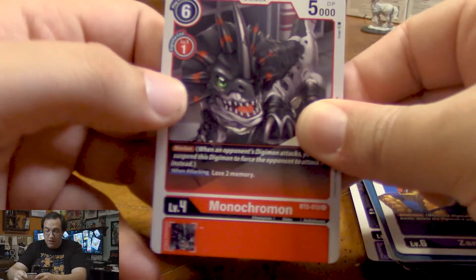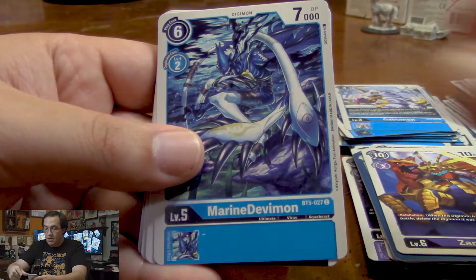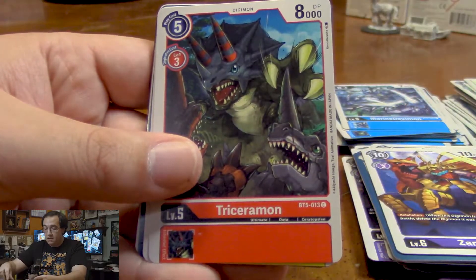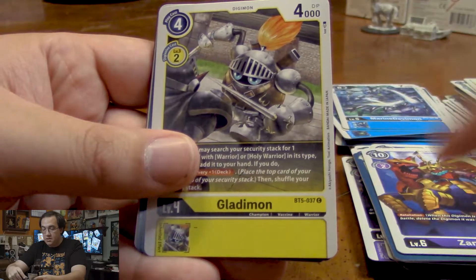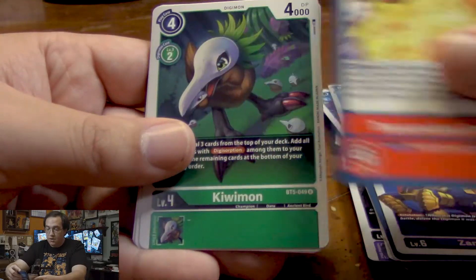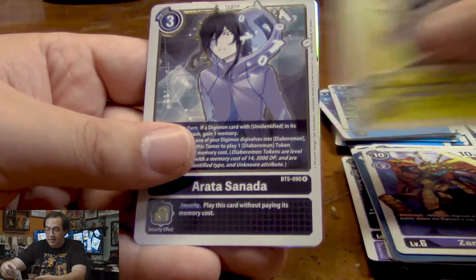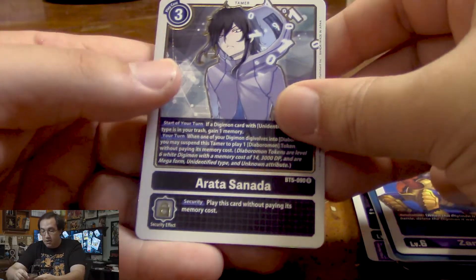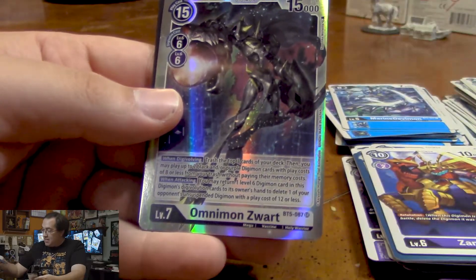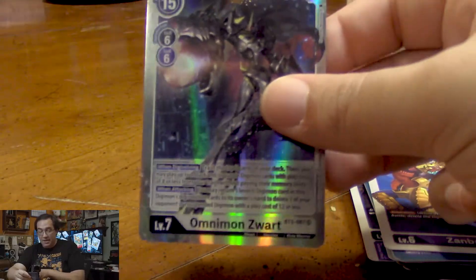We're going to start off another booster pack with Monochromon, Black Galgamon, Marine Devimon, Mecanorimon, Triceramon, Galadamon, Rowdy Rocker, Transcendent Sword, Kiwimon, another Pikmon. And for our rares, we get Arata Sonata again and an Omnimon Zwart. Well, that's just good. That's good for me — I was hoping to get him at least.